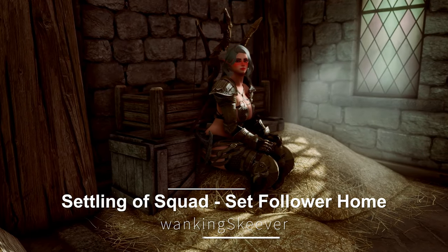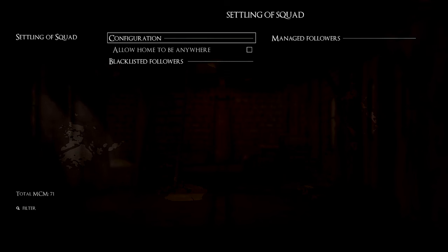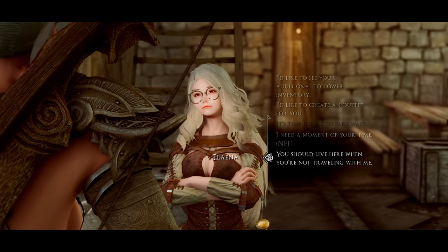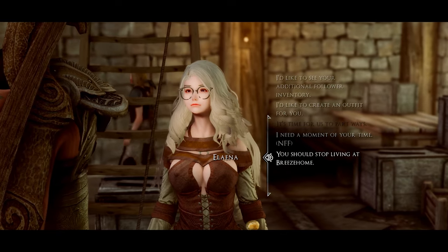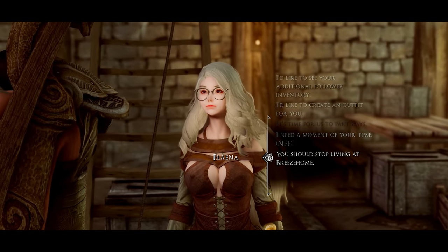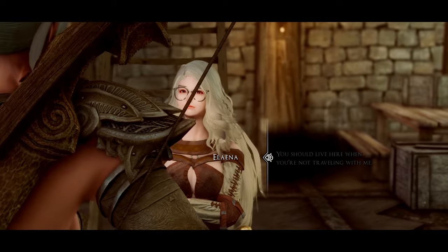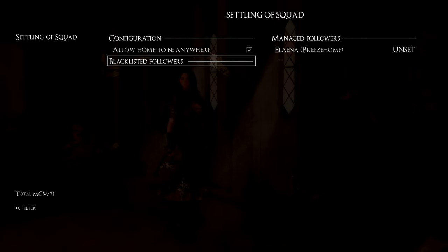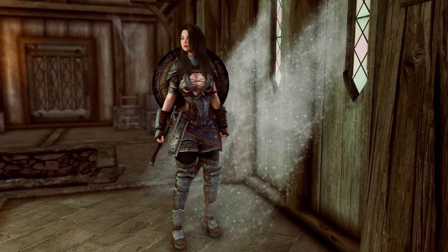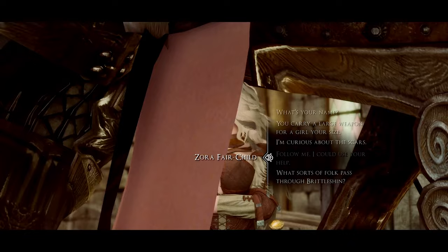Next up is the Squad Set Follower Home mod. This mod allows you to set a home for your followers in Skyrim. With this mod, you can send your followers to a new home when you dismiss them. The new home can be any location, including custom player homes. Followers will roam, eat, sleep, and use furniture and tools there. This mod supports up to 50 followers, so you no longer need to travel long distances to meet your followers after dismissing them. Additionally, through the MCM, you can blacklist specific followers who already have home setting logic applied, and you can set different homes for each follower. This mod invites followers to your home, making it more convenient to meet them. If you want to enjoy more convenient adventures with your followers in Skyrim, give this mod a try.